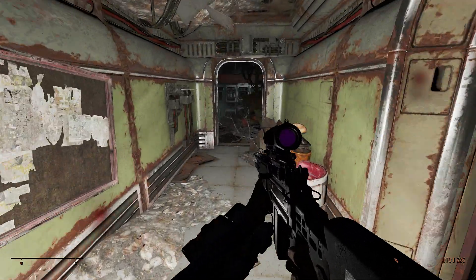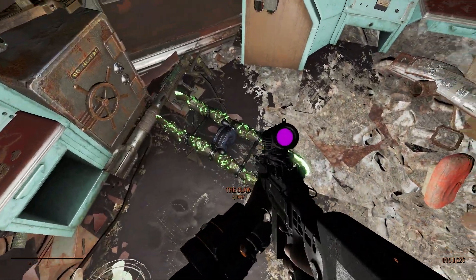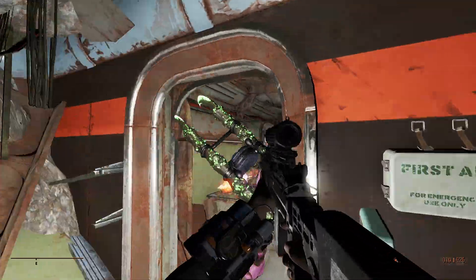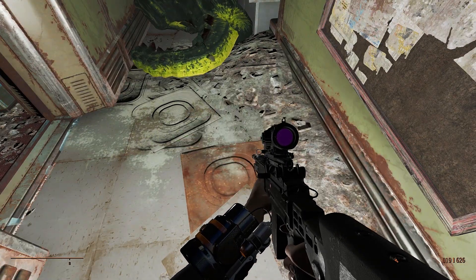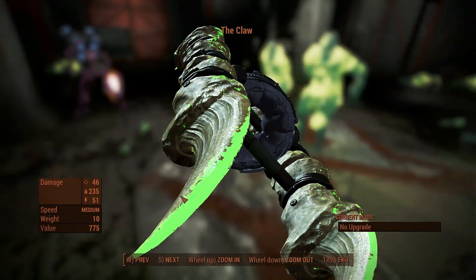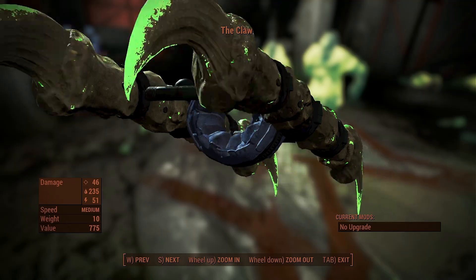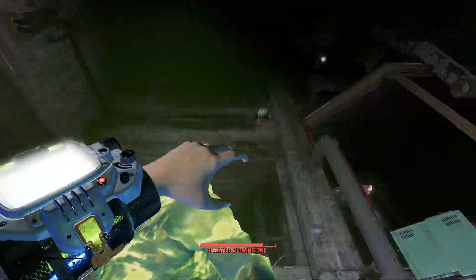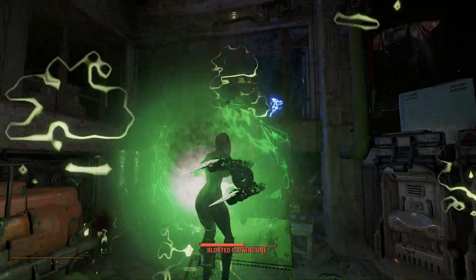Inside this secret room is a secret weapon known as the Claw. It's essentially a giant deathclaw hand — his hand, basically cut off, and now it's yours for the taking. The stats are pretty strong, and the coolest thing about this weapon is that it explodes on radiation impact, so every time you punch something it explodes. That is amazing.